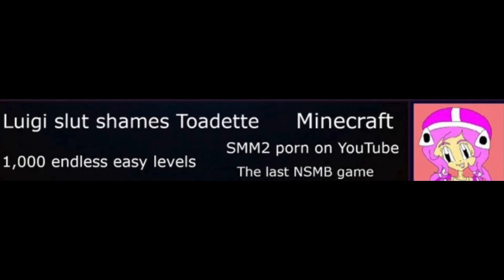Luigi Shames Toadette: This was apparently added as a joke entry. In the Mario 3D World game theme, when Luigi jumps, he says certain voice clips that a couple of people have misheard — or rather, people have theorized that maybe he's shaming Toadette. It just seems like a theory.